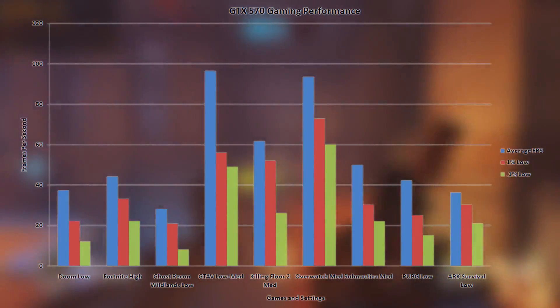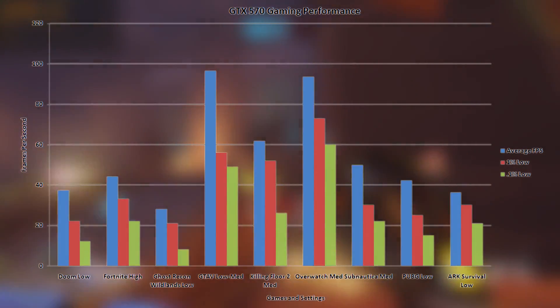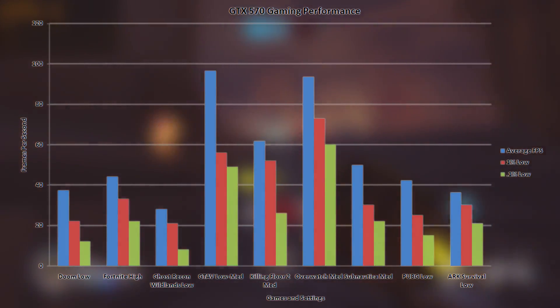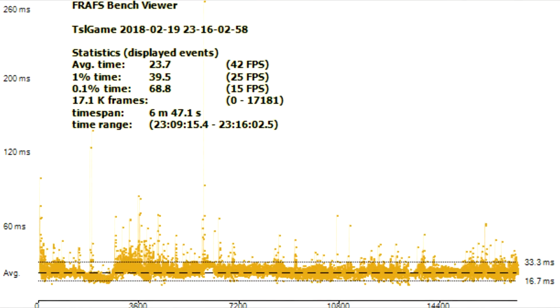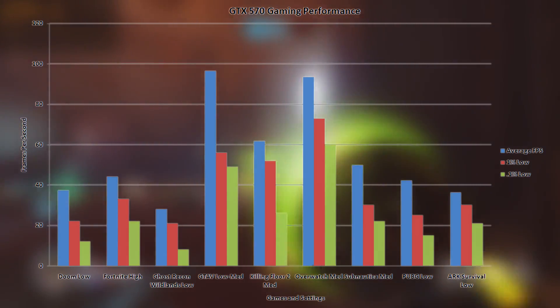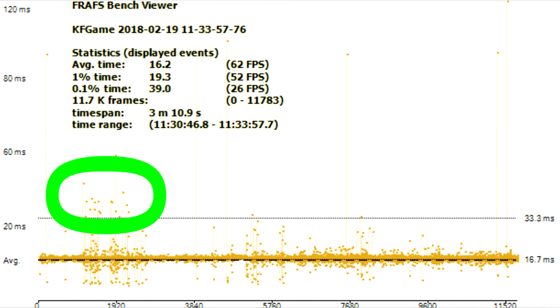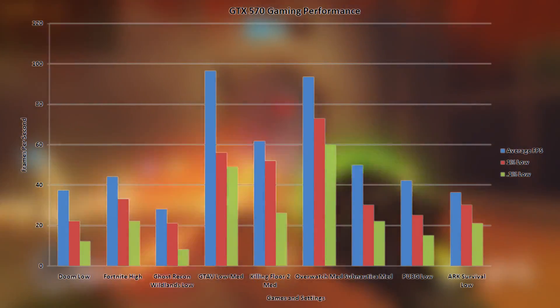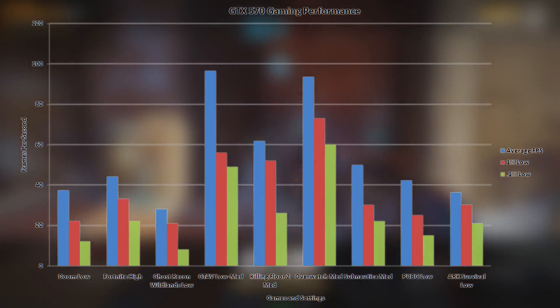PlayerUnknown's Battlegrounds was surprisingly acceptable. It wasn't great, but considering how poorly optimized it is and how old the 570 is, I'm surprised we managed to get past the 40 FPS mark. It may not look great at 1080p low, but it's entirely playable with only an occasional stutter that isn't that game-breaking. Killing Floor 2 is a bit of a mixed bag. Although at 1080p medium the frame rate was decent, the stuttering and frame times were not — at random intervals the frames would skip in an often jarring fashion. Arc suffered a similar fate, but with less jarring frame drops and a lower overall frame rate at these settings.